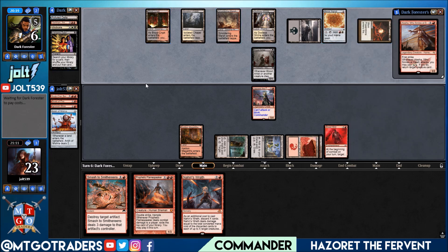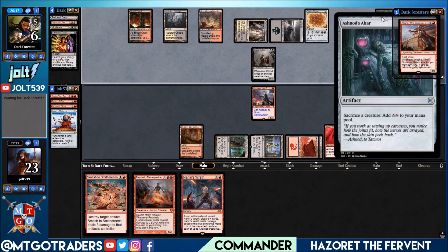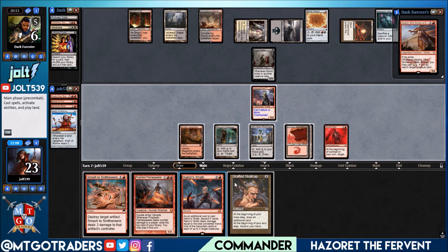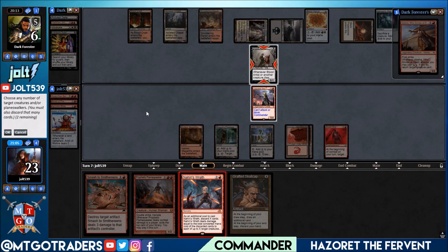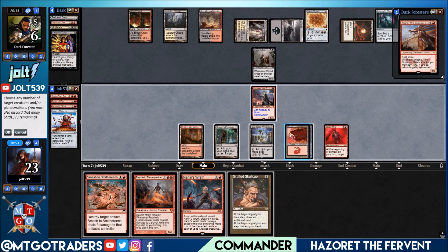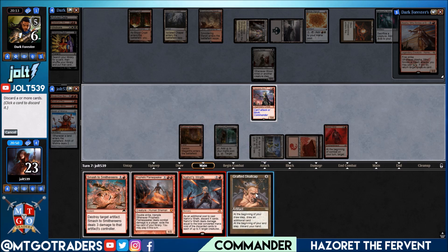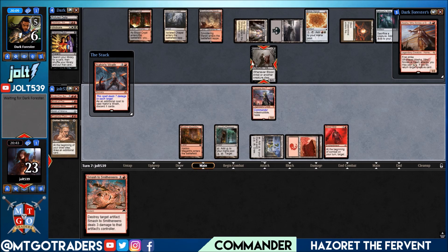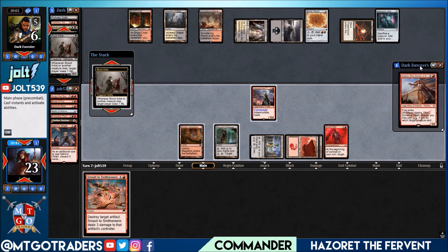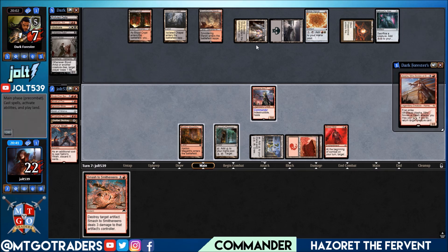Opponent is tapping two on the Worn Powerstone — they've got Ashnod's Altar with one card in hand. We're going to go for Nahiri's Wrath. We'll target Blood Artist — with two remaining mana cost, we'll discard the Grafted Skull-Cap and Prophetic Flamespeaker. That still leaves up Smash to Smithereens. Blood Artist is getting blasted for seven — that sends our opponent up to seven life. But we're going to swing in with double strike off Blood Mist, which allows us to close it out. If they have some exile effect, we still have Smash to Smithereens as a backup.